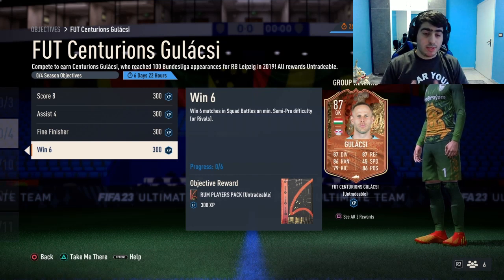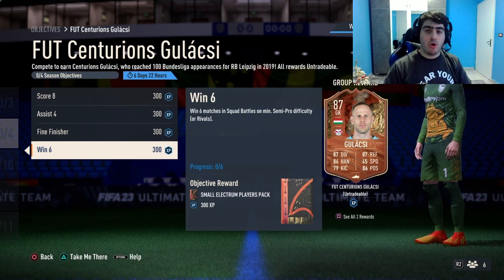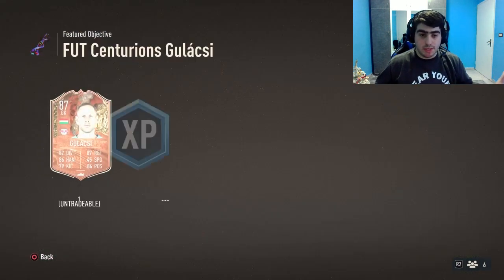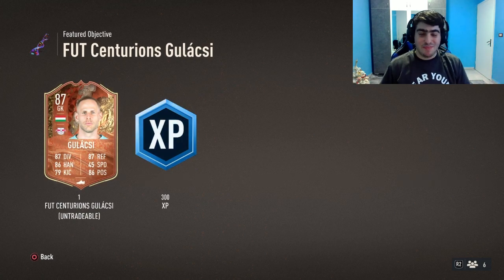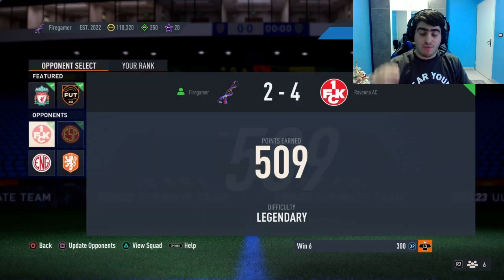Lastly, we have 'Win 6' — win six matches in Squad Battles on minimum semi-pro difficulty. It's straightforward: just win six matches. Complete all four objectives and you'll unlock the free Centurion Goalkeeper.